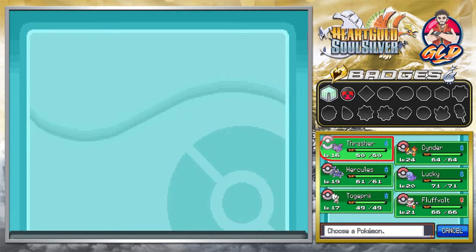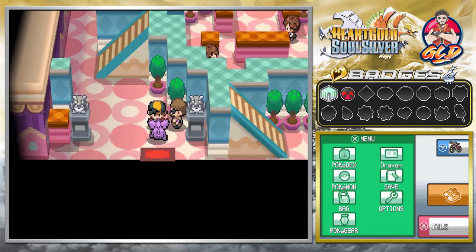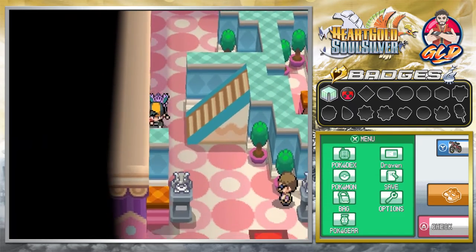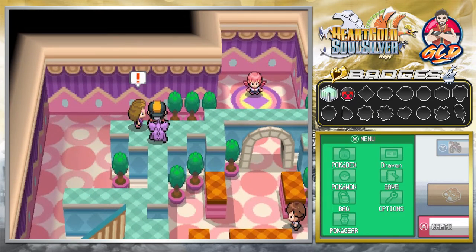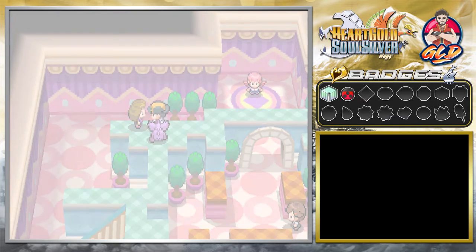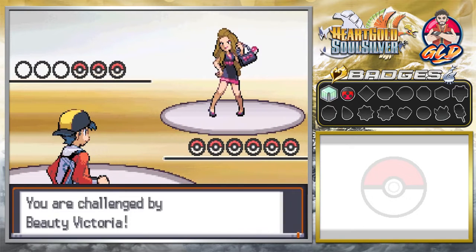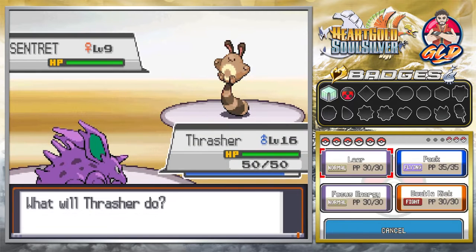Thrasher does have Double Kick — that's another great move we can use. Our strategy is simple: we're going to try and do everything we can to apply status effects against Miltank. As you guys may remember, Miltank does have the move Rollout. Rollout is a very, very messed up move — it gains power every single turn if it doesn't miss. And when it's going for five turns, there's no way you're going to be able to win that match. So be prepared.